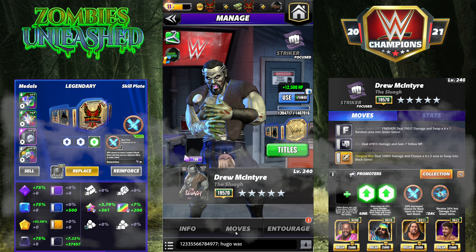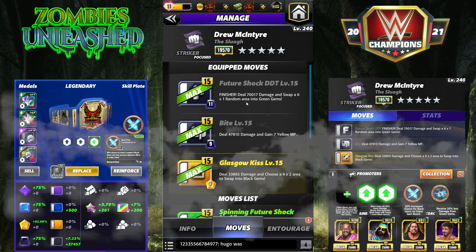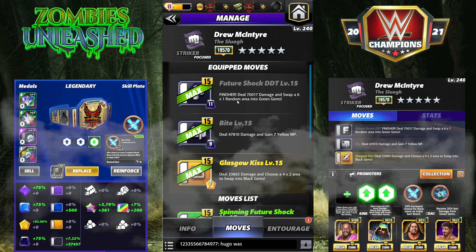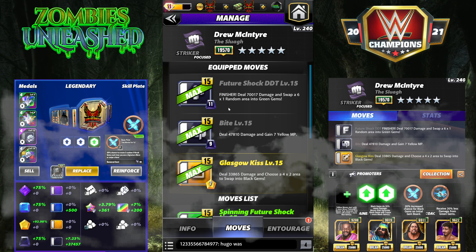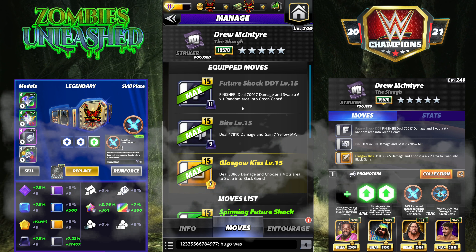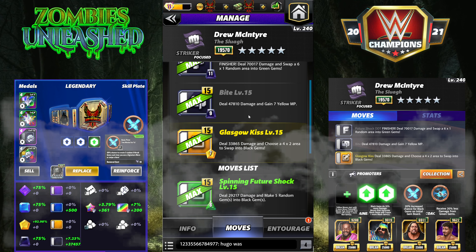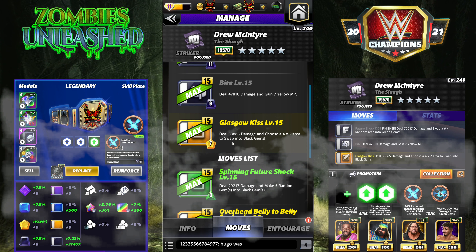Let's get started with the first moveset — there are six to get through. This one is available at four star. It features the Future Shock DDT: 11 MP finisher, deals 70k damage and swaps a 6x1 random area into green gems. The Bite: 9 MP black move, deals 48k damage and gains 7 yellow MP. And the Glasgow Kiss: deals 33k damage and chooses a 4-by area to swap into black gems.